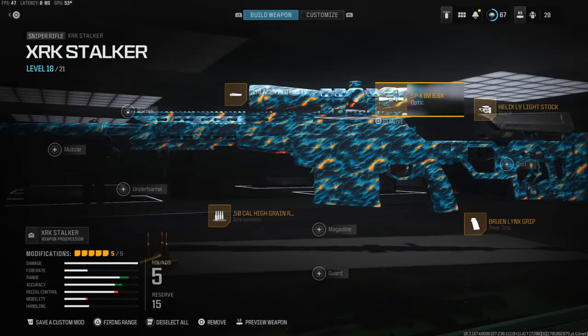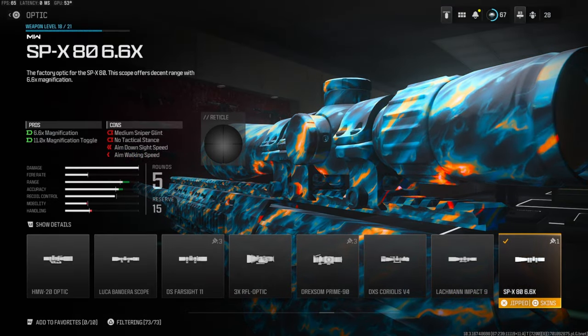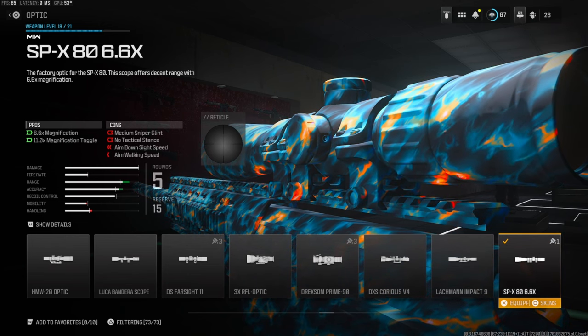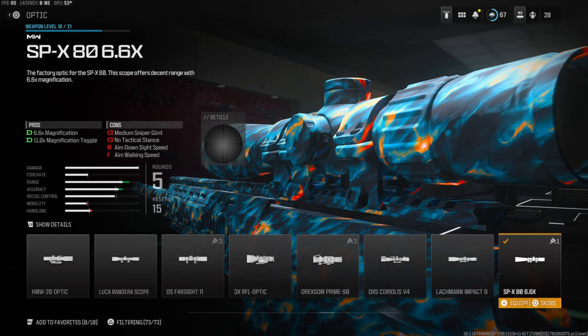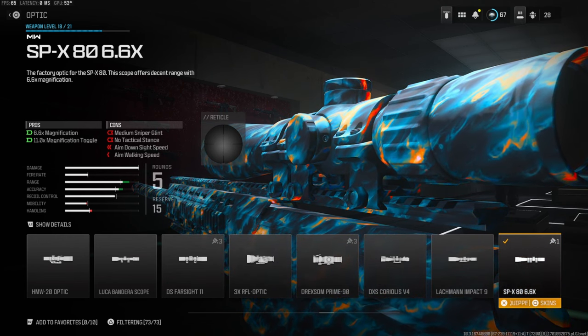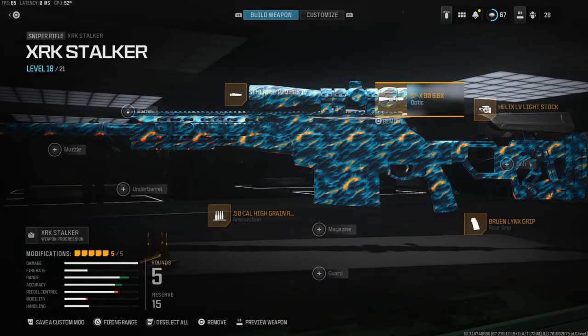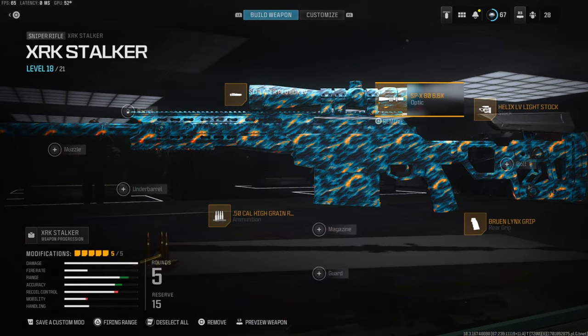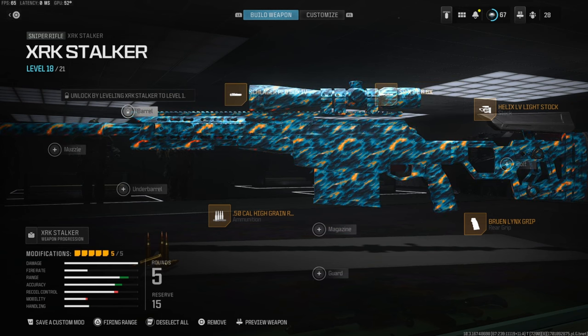Over on the laser we're using the Schlager PQ box for aim-down-sight speed. For the optic, this is personal preference, but I don't like the default scope, so I'm using the SPX 80 6.6x. You do lose quite a bit of aim-down-sight speed and aim walking speed, but with all the attachments we put on this gun I think it kind of balances out.